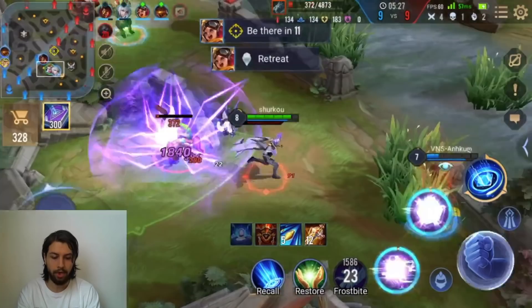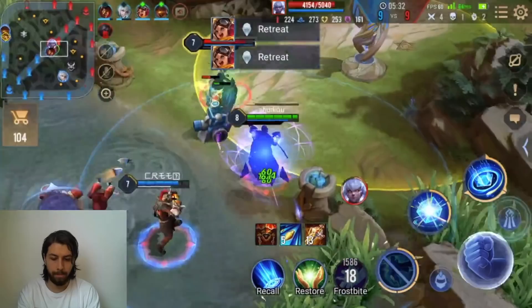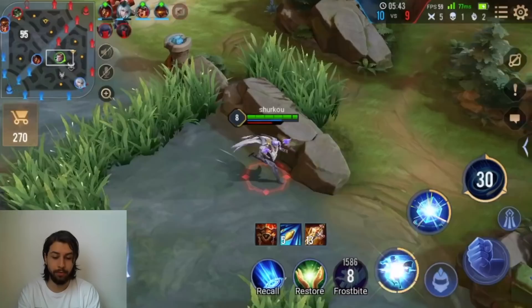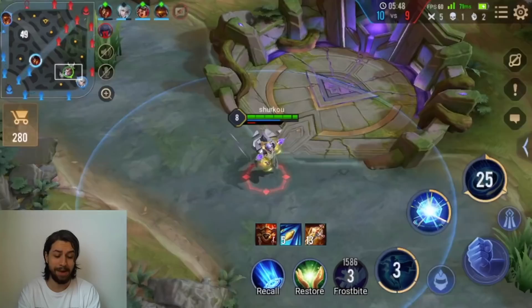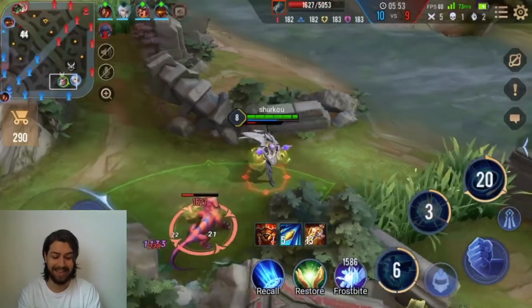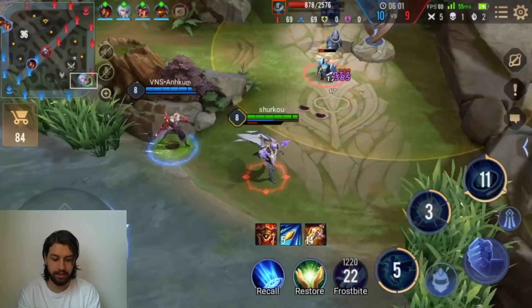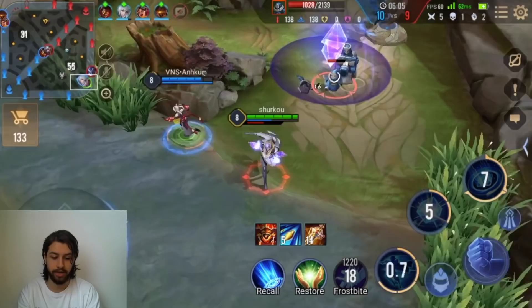I didn't want to use my ult there just to get that blue buff — I don't think it's worth it. Darcy doesn't even use that much mana, honestly. Zero is just busted — he is still this broken after all these nerfs. The nerfs were pretty large, and he is still this broken. It just makes you realize how broken he was before.